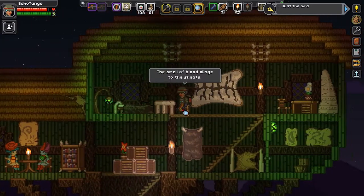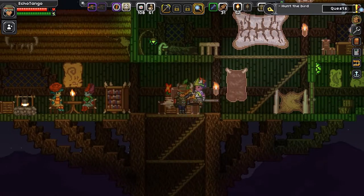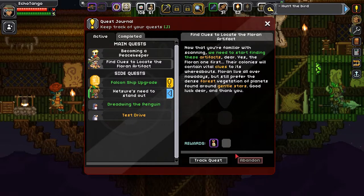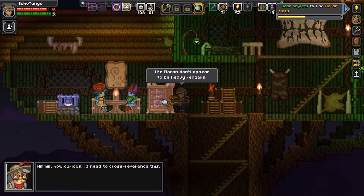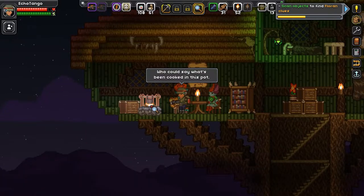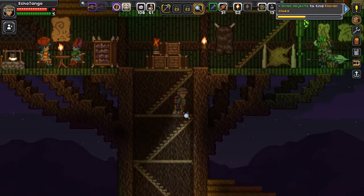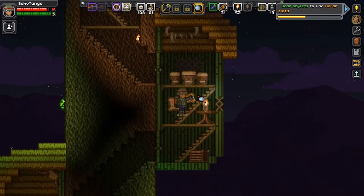The smell of blood clings to the sheets. It's got a primitive trait — smells like it. We got a long way to go. Florin doesn't appear to be heavy readers — how curious. I need to cross-reference this. Who could say what's been cooked in this pot? There's really quite a lot of life here. I've gotta really mark this place. Let me go mark this place with a flag and I'll be right back.